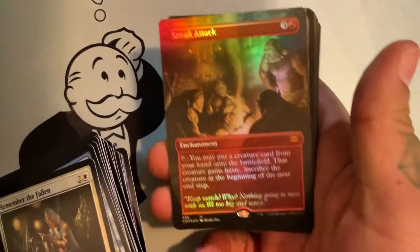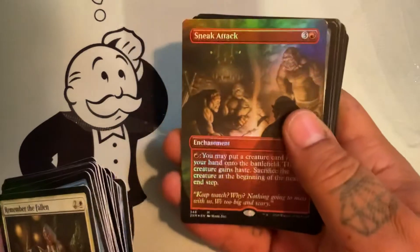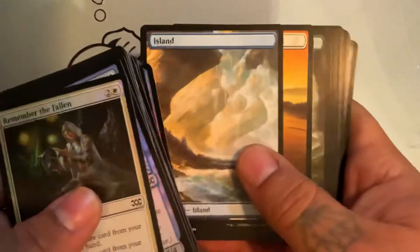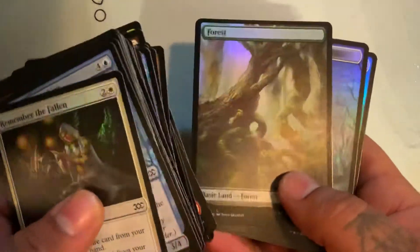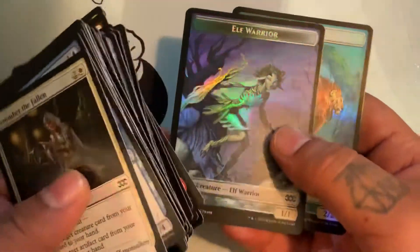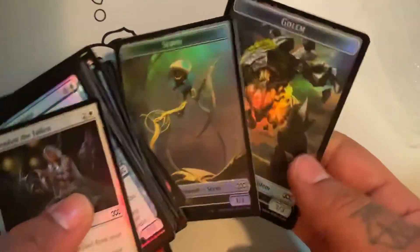And Sneak Attack for our Mythic — that looks really good, look at that bad boy! For our Foil Lands we got Zendikar Island and Zendikar Forest. Alright, that's it for pack number one. Thank you.